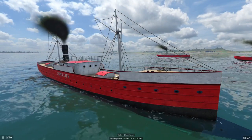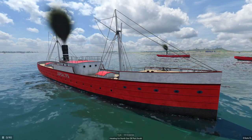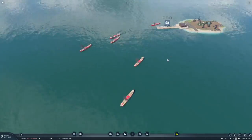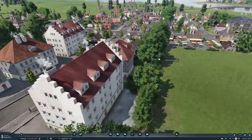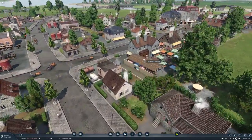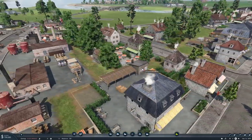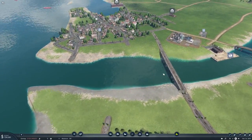Look at that beautiful ship — the Sorø-aster looks fantastic. I like the European-style houses too; they look quite different from US buildings. This game is so beautiful.